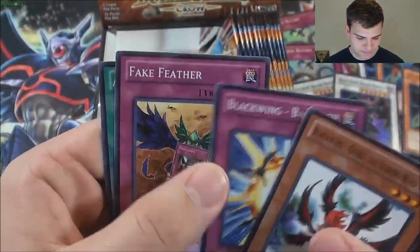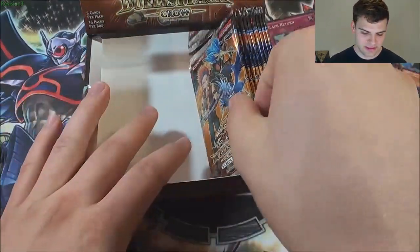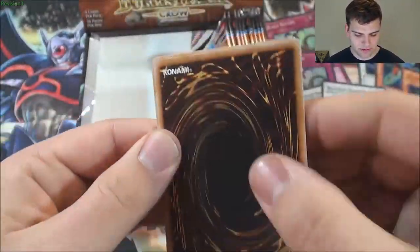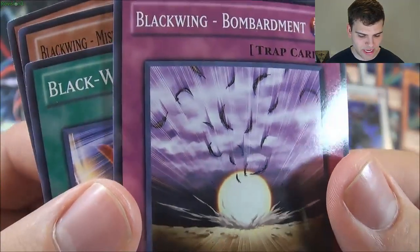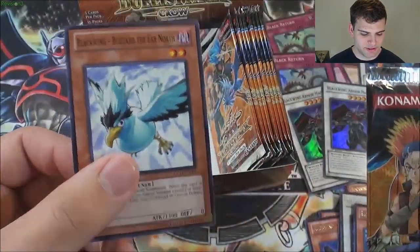Another Blackwing Armed Wing. Or even another ultra rare Jetstream — that'd be cool. Another Elfin the Raven. Come on — Armor Master, Jetstream, Zephyros. Shura the Blue Flame — it's a pretty cool picture, reminds me of Wrath of God from Magic: The Gathering. A super rare Blizzard would have been really cool in this pack — I don't know what Konami's thinking sometimes.